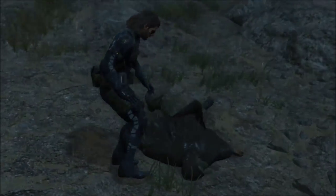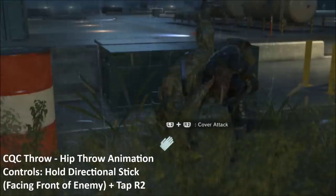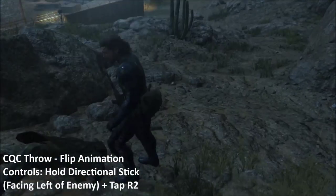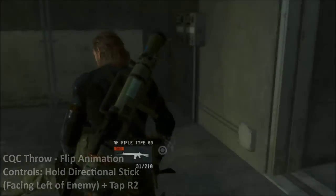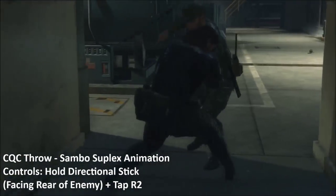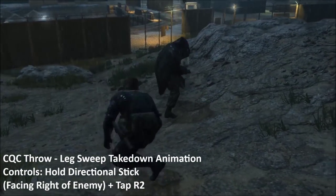Big Boss will perform a different attack depending on how you approach the enemy. The different animations are purely cosmetic, as all three are about equal in speed and damage. I will now discuss what triggers the different attack animations. If you attack the front of the enemy, Big Boss will perform a hip throw. If you attack the left of the enemy, he will perform a flip. If you attack the rear of the enemy, he will perform a Sambo suplex. If you attack the right of the enemy, he will perform a Leg Sweep takedown.